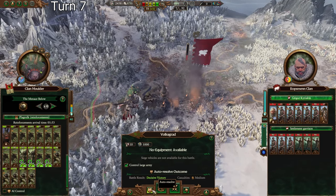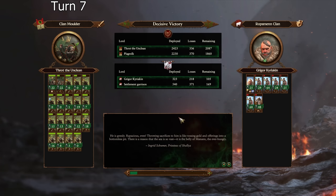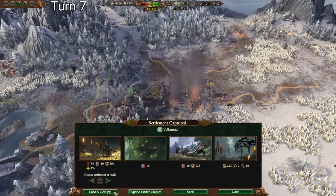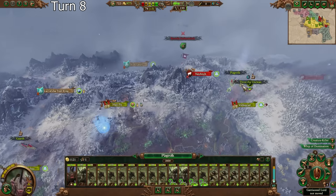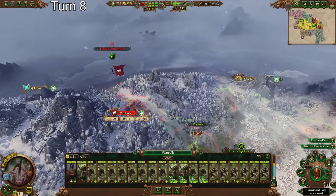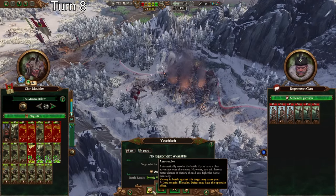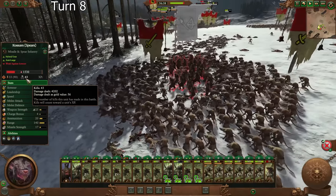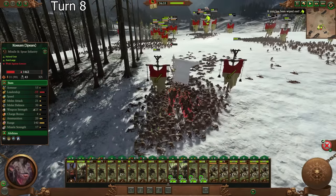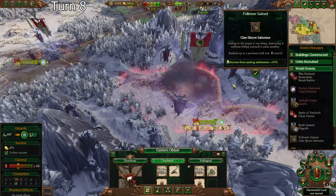Decisive victory auto-resolve loses only two units, but they have augmentation, so I'll fight this quickly. Not many losses — 700 or so. I'm not going to bother ranking that up. We're more concerned about expanding quickly than expanding well at this point. They have two settlements left. I can't auto-resolve the next one, which is annoying. Completely surrounding a unit is so effective — 55 damage dealt and they've already routed and shattered. As long as you micro them appropriately and get all those good flanks in, Skaven Slaves can genuinely be dangerous.